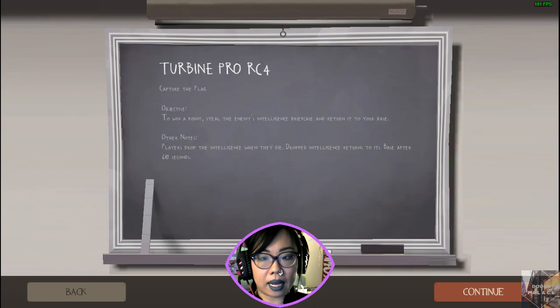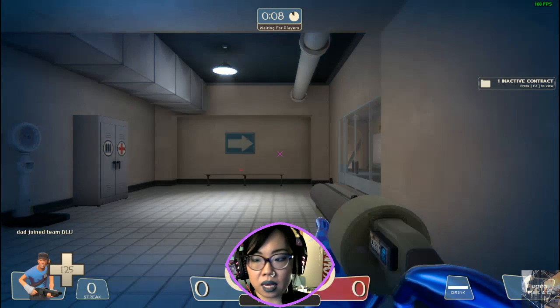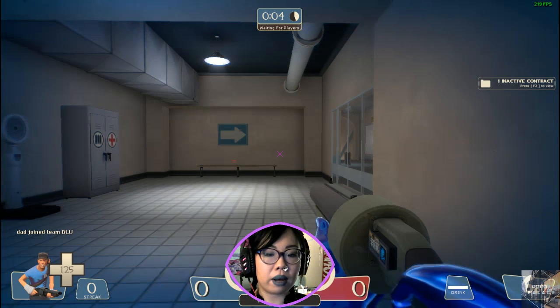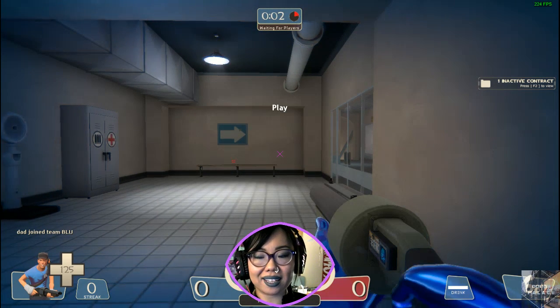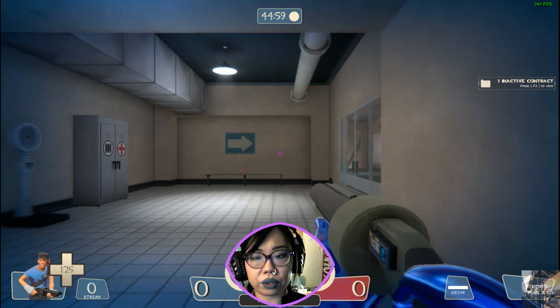So let's go ahead and enter my most favorite map of all time, which is Turbine Pro. We're just going to use it because it has a nice big mid area to play around in, and I have locked the server so that we can just kind of screw around for a little bit.